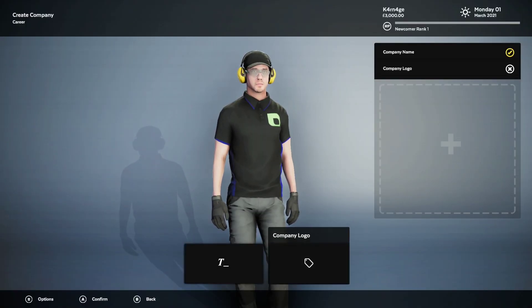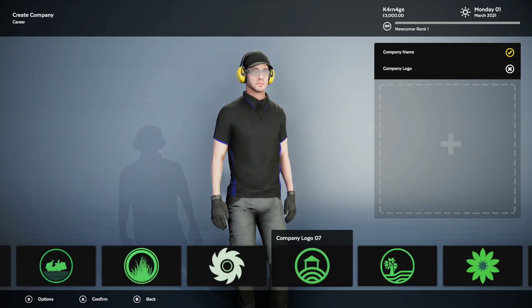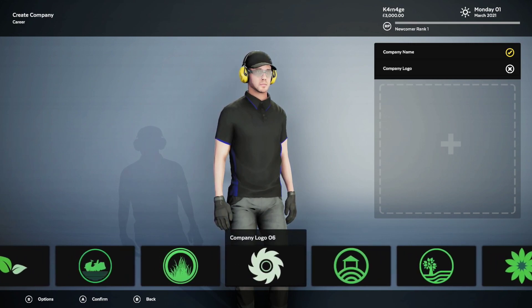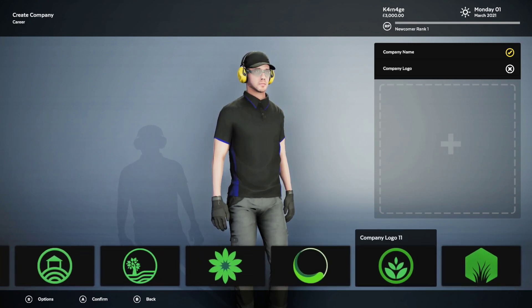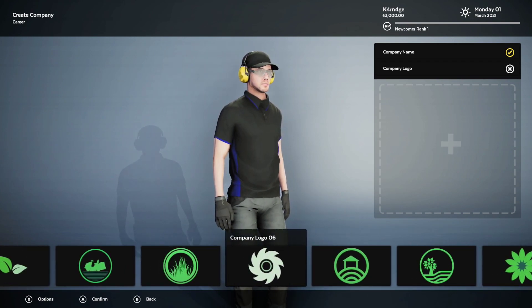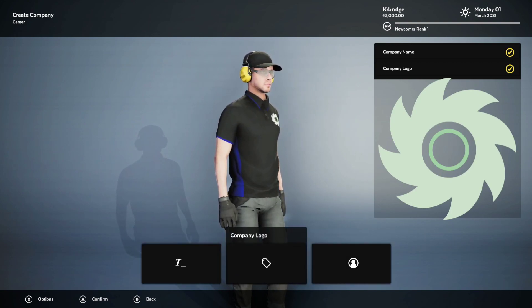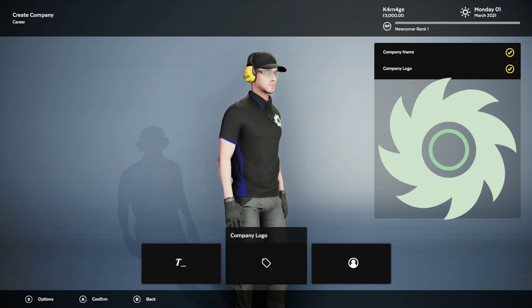Then we pick a company logo. Let's see what we go with here — there are a couple to choose from, nothing special. Let's go with the one that's like a little blade. We're going to cut some blades of grass with a blade — bad pun right away.